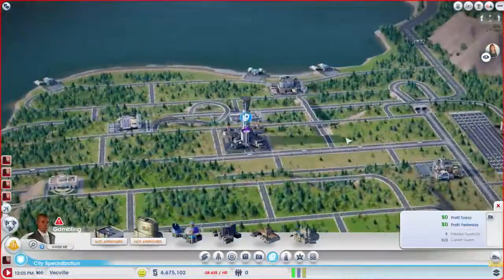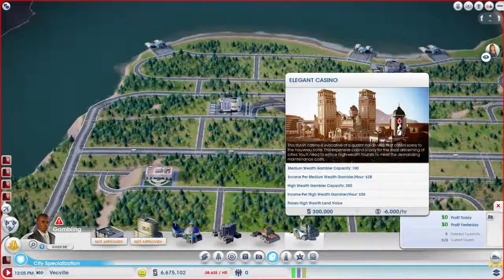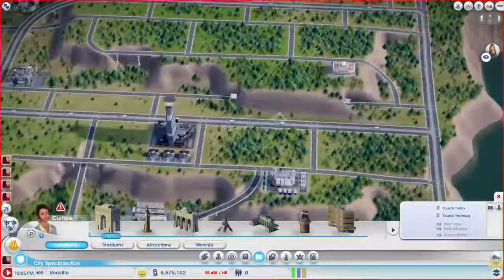So there's one casino. And I'm hesitant to put the other casinos in because I know they're going to lose money for a long time until I can actually draw a lot of high wealth people to the city. So let's put in our tourist attractions, because we are going to need a couple of those.